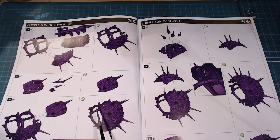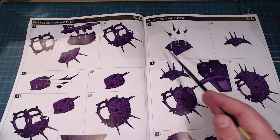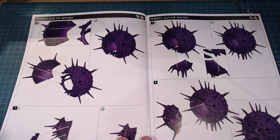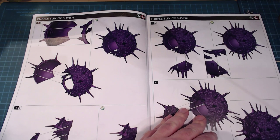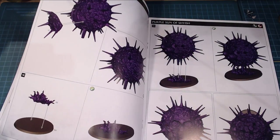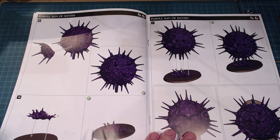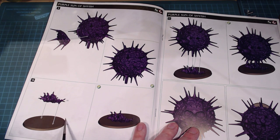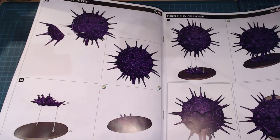The instructions are fairly nice and clear, walking you through different steps with checkpoints. They really break down the Purple Sun build because they want you to get it right. The bases are labeled too — instead of giving you dimensions, they tell you which base to pull. In this case it's base E4, which is a high-value approach for putting things together.